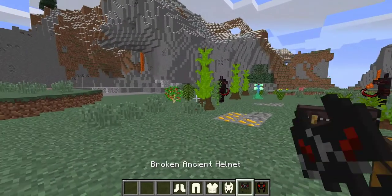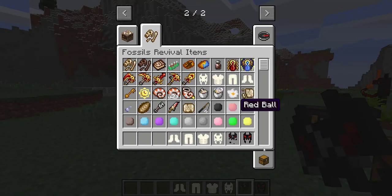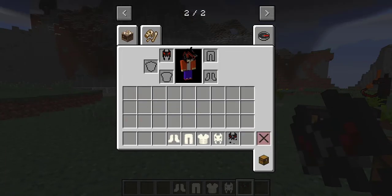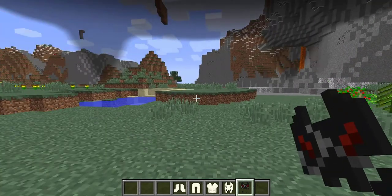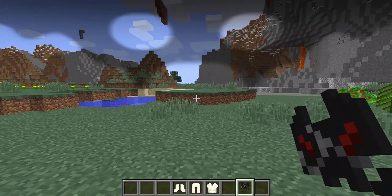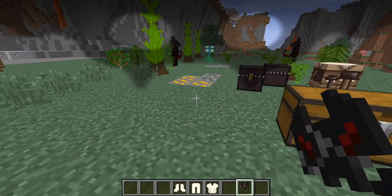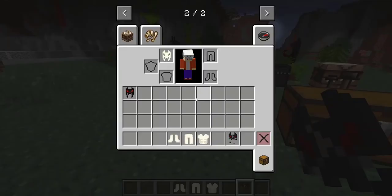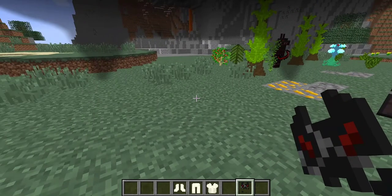I'm going to show you guys the broken ancient helmet — you can't wear it. But you can wear this ancient helmet and it gives you a really cool effect. It gives you a really cool shadow effect. The same thing happens when you wear the bone helmet — it gives you this really cool effect too. The only difference is you can see the eyes with the bone helmet, whereas with the ancient helmet it's completely covered.